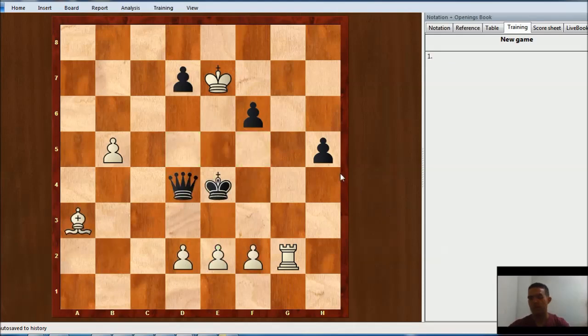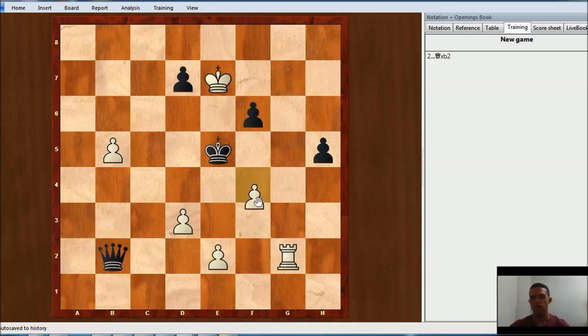Let's see the whole combination. D3 is the first move. After King e5, Bb2. The queen has to take. And then f4 — whatever the black king plays, you will have a discovery check, taking the queen.